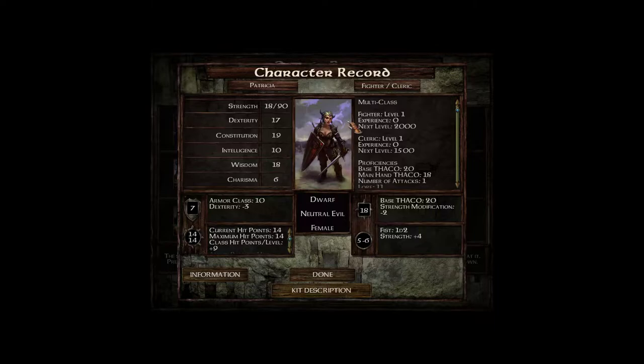For Patricia, she is going to be a multi-class fighter/cleric. She's gonna be a frontliner dealing damage, buffing up and supporting the team. Her stats are quite nice — I enjoy her strength value which is pretty high. Dexterity and Constitution are the maximum values for a Dwarf, because she's a Dwarf. Intelligence doesn't really matter for a Cleric so I'm leaving it at 10. Wisdom is max value. Charisma — she's not very charismatic, so she stays at 6. She's gonna be Neutral Evil.